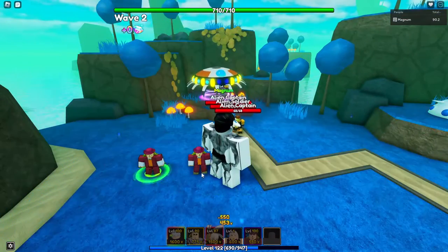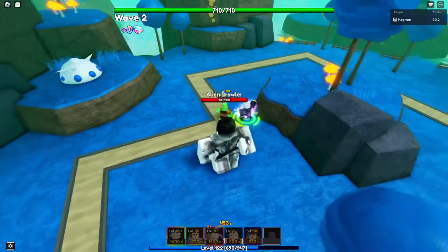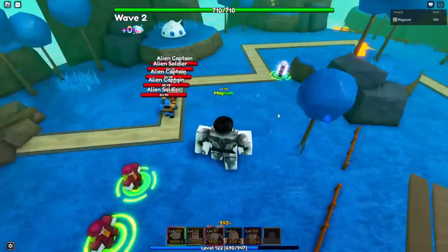We did get our money. We're going to place down our Speed Wagon, and we also placed down our Gojo — 15,000 damage just off of placement. That is absolutely insane, such an OP unit. And his range — look at it.